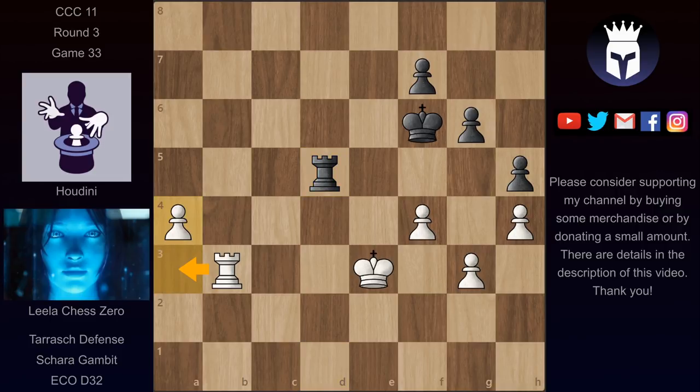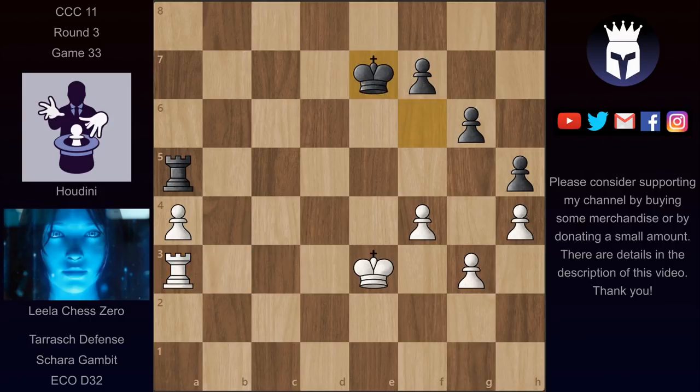Lila played here a4, intending rook a3 and then pushing this pawn. So we have the rook blocking the pawn. We have now rook a3 and Lila evaluates this at plus 3. Houdini pretty much agrees at plus 3.2 here. We have now king e7, king d4, and both kings are trying to come and help.